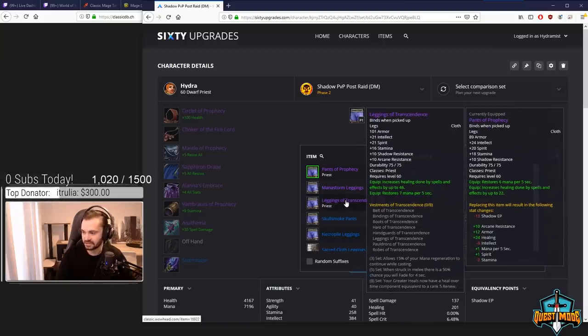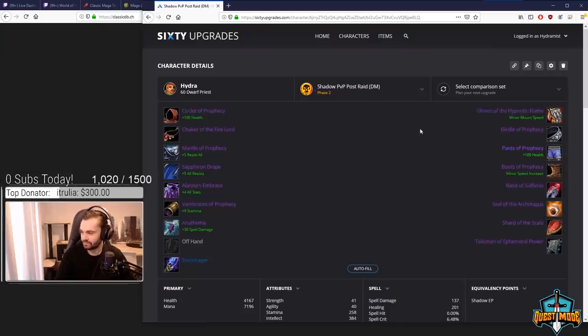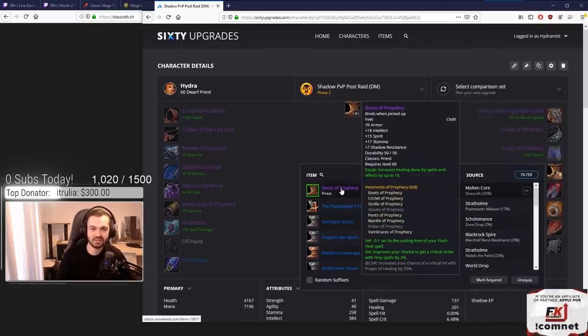That's also completely discounting the spirit on Pants of Prophecy. Legs of Transcendence are actually slightly worse in stats — they gain one MP5 and some healing but we don't care about that as Shadow. It's unfortunate to lose the arcane resistance since it's always nice against mages, but Pants of Prophecy are just significantly better. For boots, Boots of Prophecy — no real contest. They're not great, but there's nothing better available, so they win by being the best of a bad bunch.